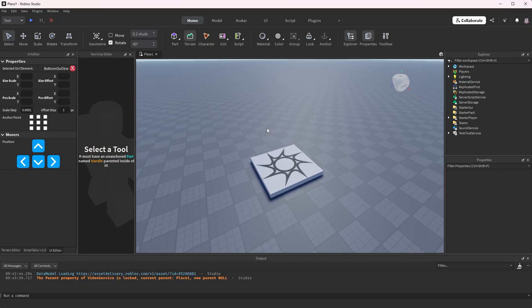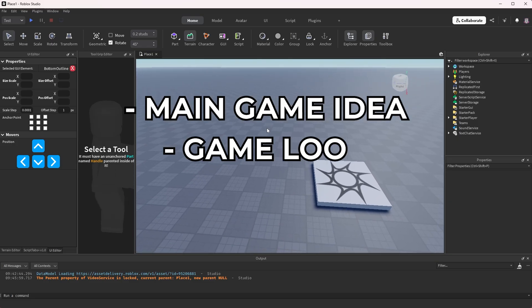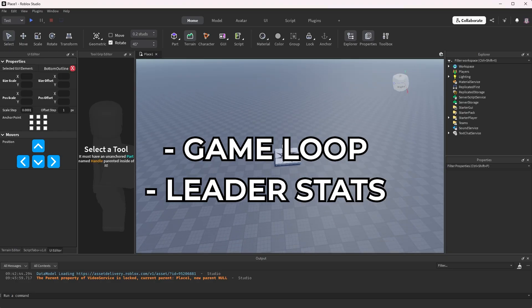I have no time to waste. Let's jump into day one where I go over the main game idea. I begin creating the main game loop, some leader stats, and a few more things. Let's go.